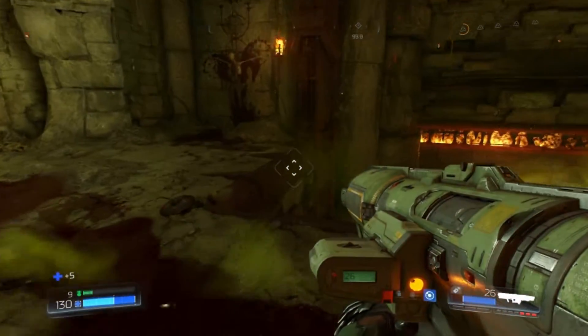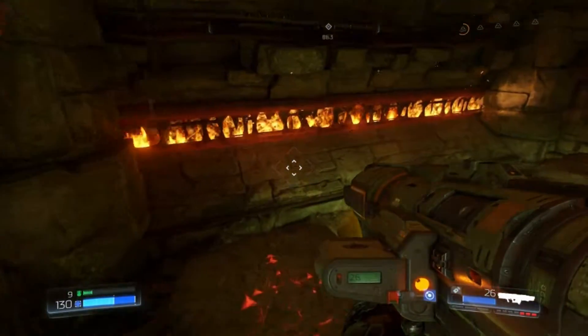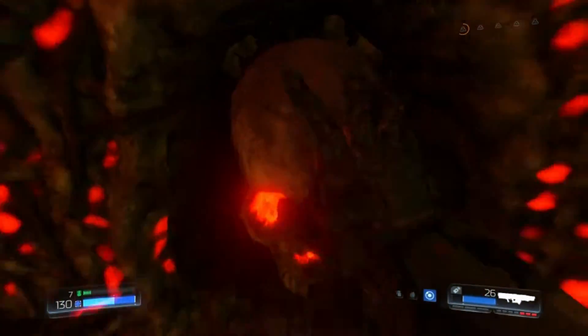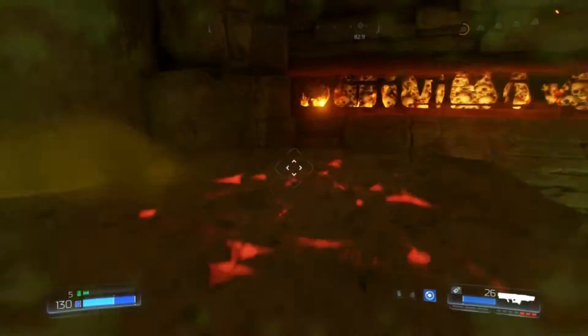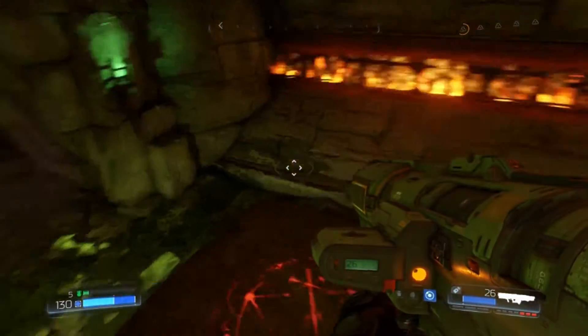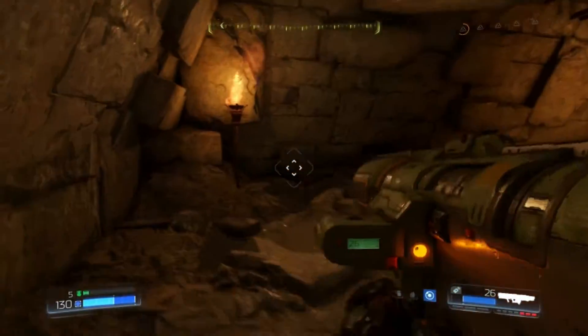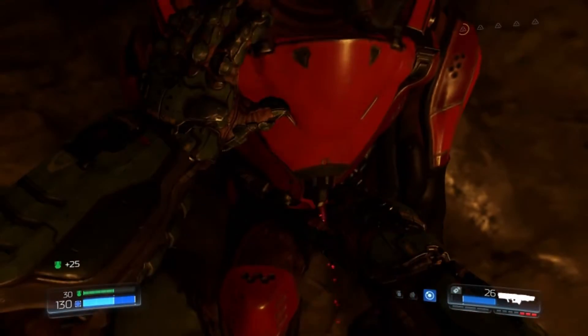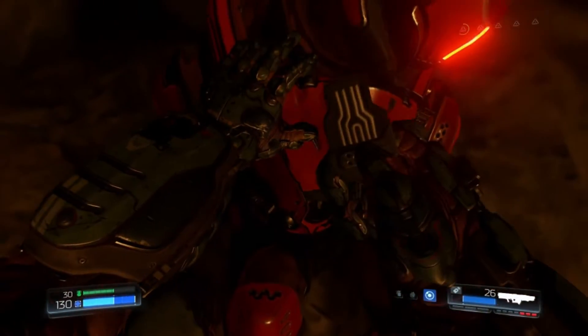All we gotta do is press this little hidden skull button, and I gotta do it quick because — ooh — green toxic stuff. They brought that back from old school Doom — the floor hazards where everything's all green and toxic. All right, let's pick up some armor. Pick up a suit token. Very, very nice. I wonder how many that brings me up to — three.